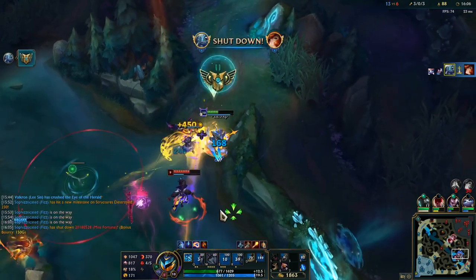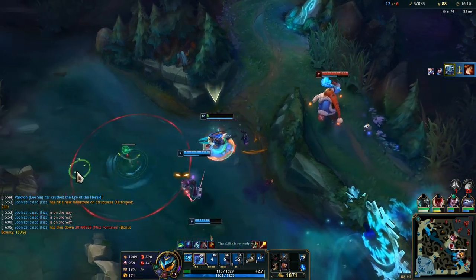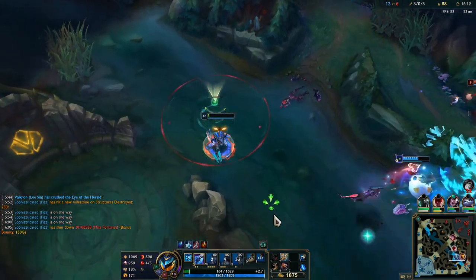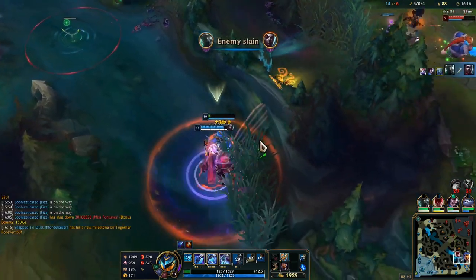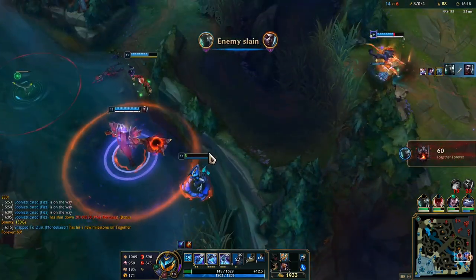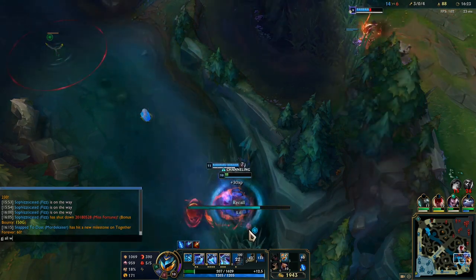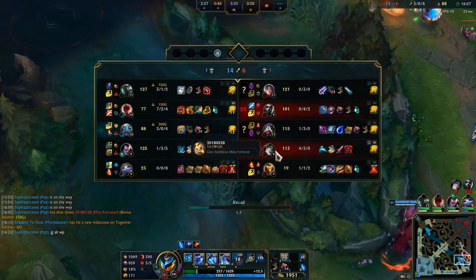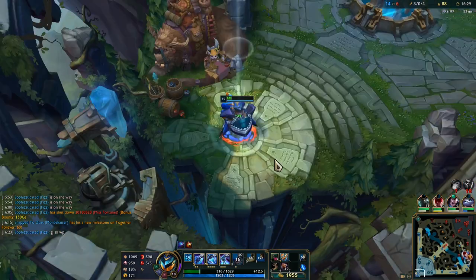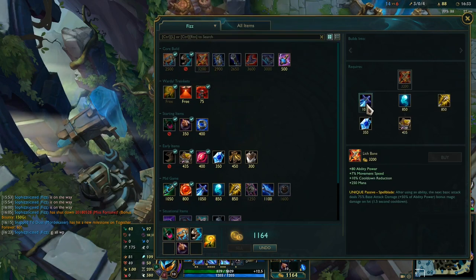I'm healing up from Red Buff, so I can just keep playing this a little slow here. Really well played by my whole team — my whole team just smurfed on the enemy team right there. We got her Flash earlier, so that paid off for us right here. Ended up being able to E right on top of her face with really no problems at all.